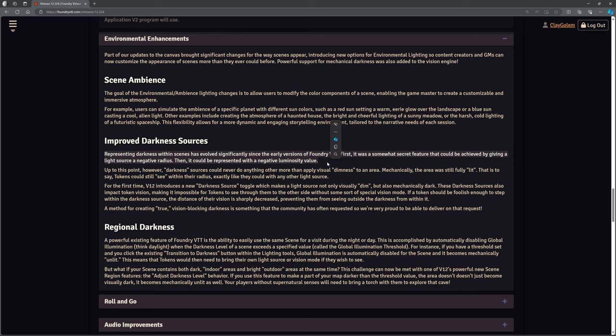Previously you had zero darkness and then you could add light sources — whether that was global illumination or individual torches. But you couldn't add darkness properly. So if somebody casts a darkness spell, you could put a black circle on there, but it wasn't really a light effect — it was just a template that sits over everything and makes everything disappear. But now you can do that properly. Part of that is adjusting regional darkness, so we've got a lot more to do with our lighting effects.